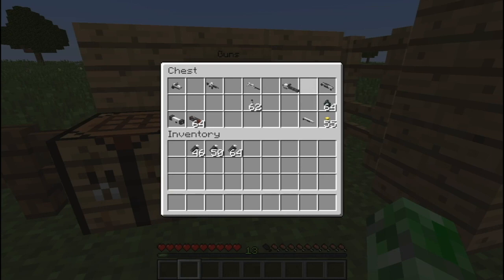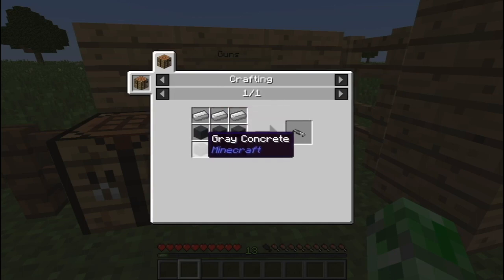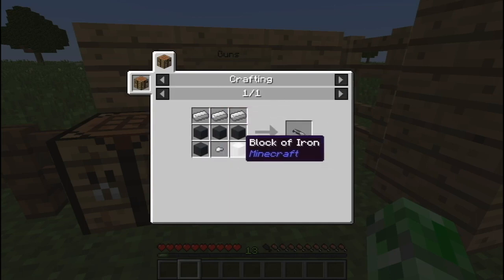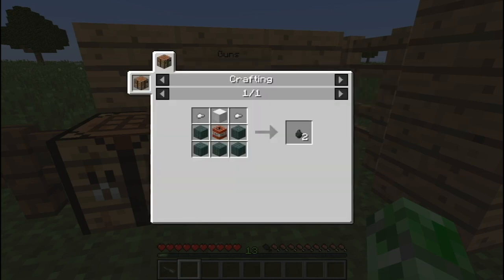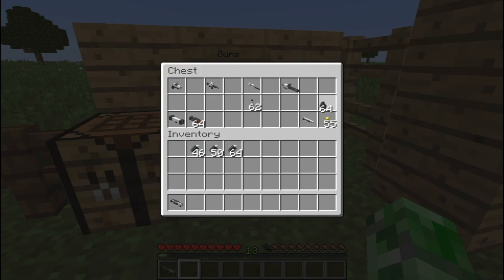Now we're getting into the explosive guns. The first is the grenade launcher — to make this you need three iron ingots, four gray concretes, an iron nugget, and a block of iron. We're also taking some grenades: to make grenades you need five dark prismarine surrounded by TNT, two iron nuggets, and a block of iron, which gives you two grenades.